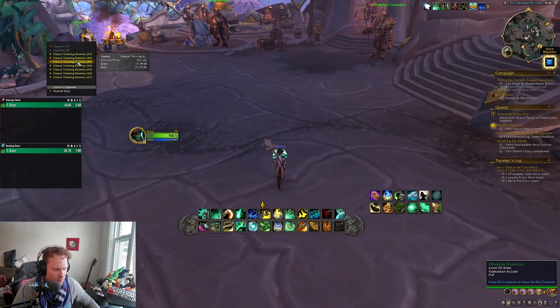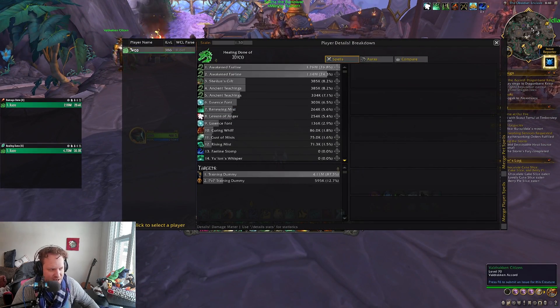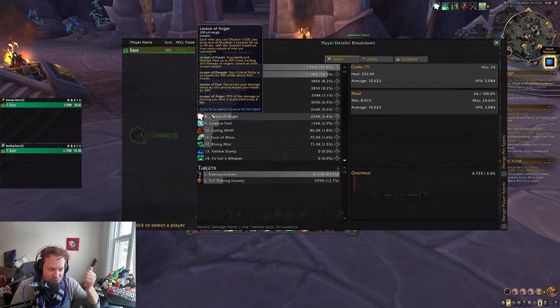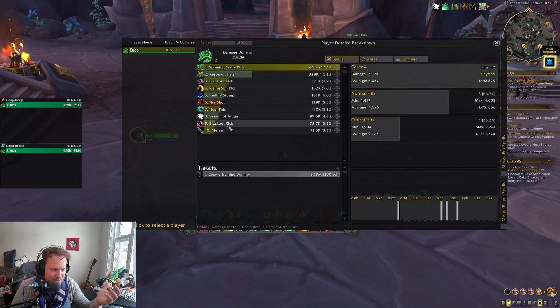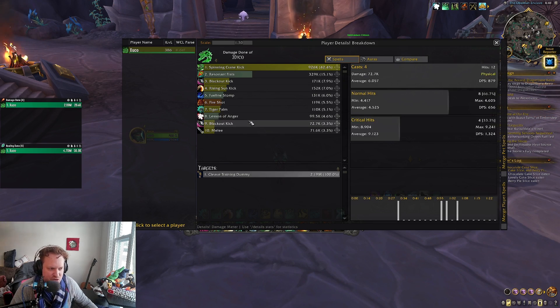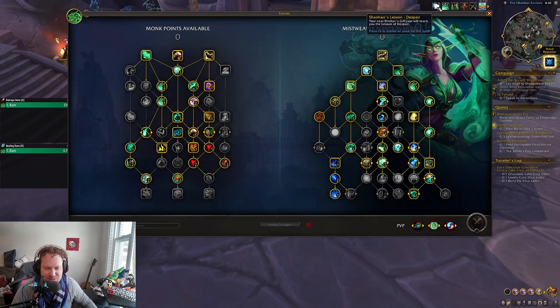Let me show you from an old fight — look at how much Lesson of Anger did. I was just doing damage with Lesson of Anger; it doubles your damage and healing, duplicating your damage and healing every four seconds. It did 254k healing and 100k damage total — 4.6% of my damage just from the duplicating effect. Now you'll get to see which buff is coming up next, like Despair. I don't know how much this will matter to everybody, but it's a quality of life feature.